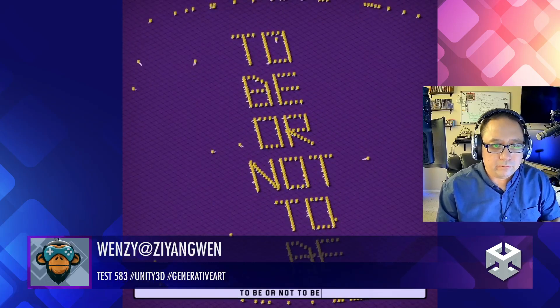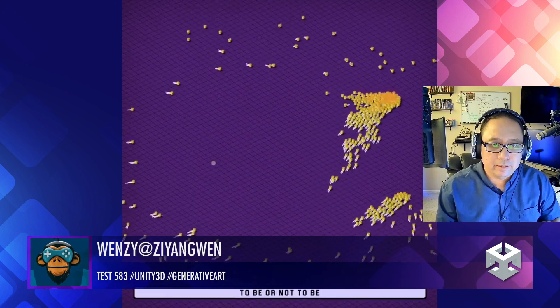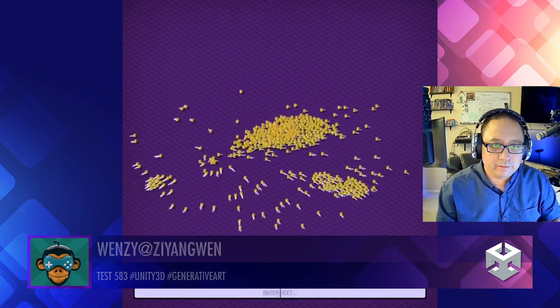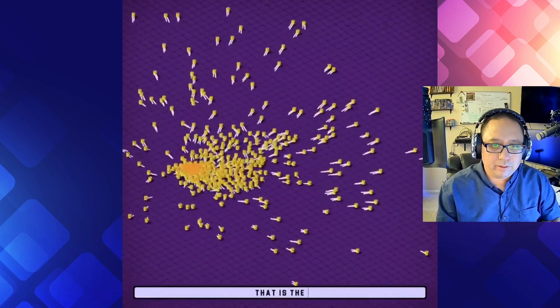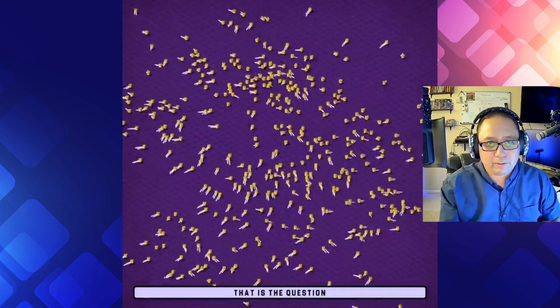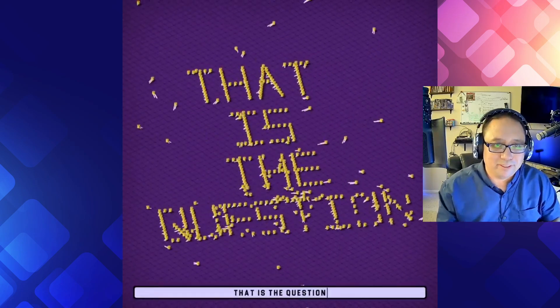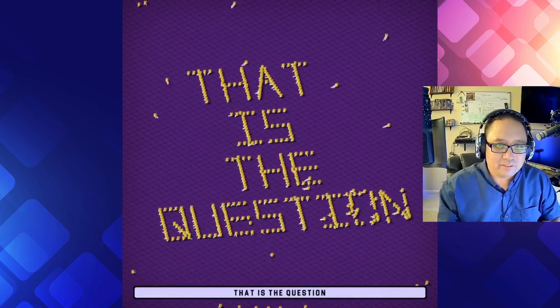Wensi, some great generative art — 'to be or not to be, and that is the question.' You can see it kind of like typing in, and all the characters are moving around, then it creates 'that is the question.' That's awesome, man. That's really cool. Great work.